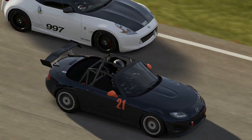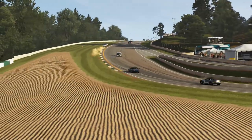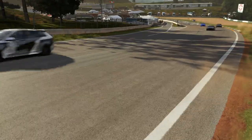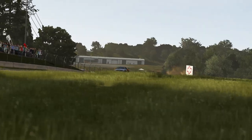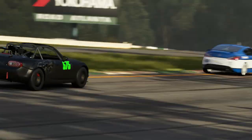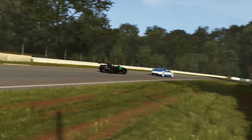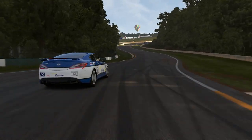Coming up towards turn one, a Nissan 370Z learns the danger of putting a wheel on the grass. I saw a few cars do that in the replays — if you put your wheel just a tiny bit on the dirt, it's sort of like astroturf stuff out there and it'll drag your car off the track and you can't stop it. You really don't want to be putting a wheel on the grass over there.